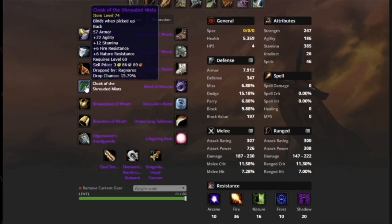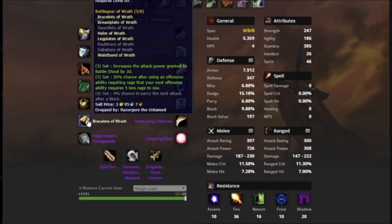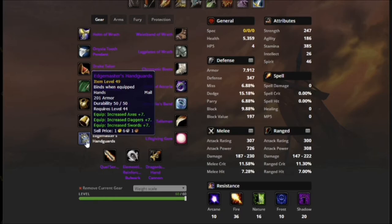For the cloak, Cloak of the Shrouding Mist — this drops off Rag. 22 agility, 12 stamina. Personally I think Shifting Cloak is very comparable: it gives you a lot more dodge, whereas this gives you a bit more crit and stamina. But all the best-in-slot lists I could find said this is what your main tank should get, not Shifting Cloak. Moving on to chest piece, we have the Breastplate of Wrath — just a mitigation piece, no drama over that. Same thing with the bracers — mitigation piece, tank gear, shouldn't have any drama.